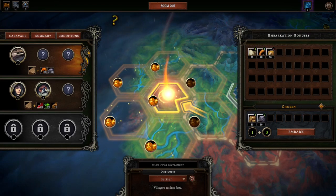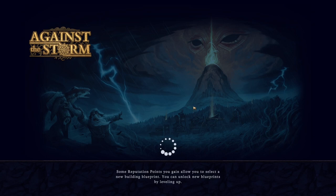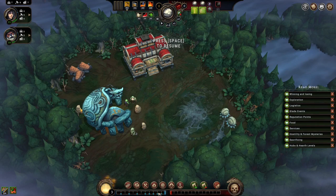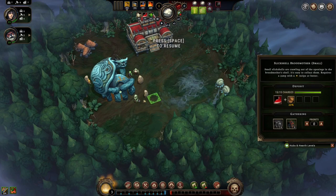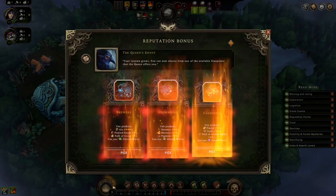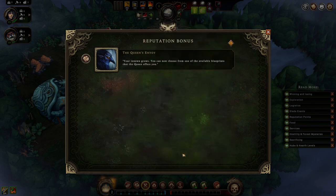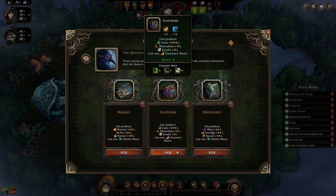Wood, stone, and eggs — beavers and girls, let's do it. Let's see here — pepper stuff, we've got that stuff, that's all we know at the moment. Let's go with the cookhouse, weaver, and a distillery.